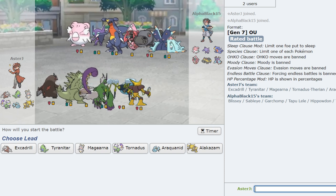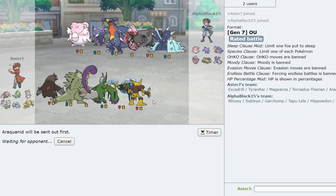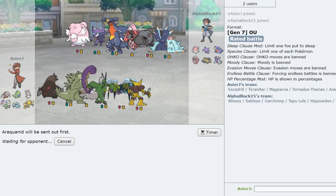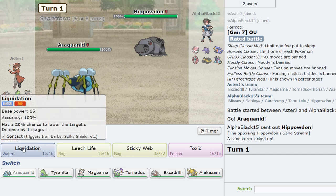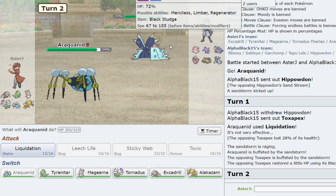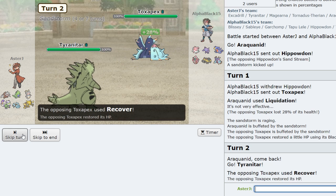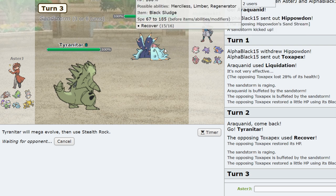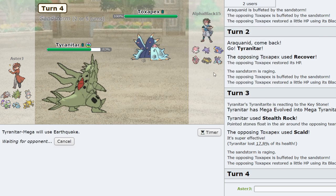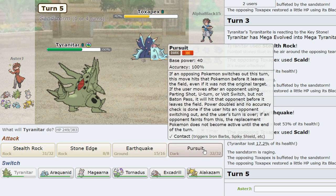This man has Mega Sableye, Toxapex, Hippo, and probably defensive Garchomp plus Blissey. I want to say we're gonna lead Araquanid because it covers the Sableye lead and forces him into Toxapex. He ends up leading with Hippowdon, which is even better. I'm just gonna go for Banded Liquidation. He's gonna go into his Toxapex, which is fine — that thing's gonna take 28. I'm going to T-Tar to get up Rocks as soon as possible, which is right now. Stealth Rocks go up and his hazard removal is actually non-existent, so that's really nice. I'm gonna go for Earthquake on his Toxapex — his only response is Hippowdon. He ends up taking 53. I don't get burned, which is fantastic.